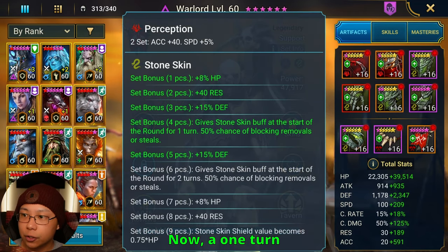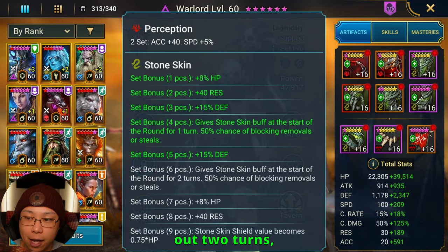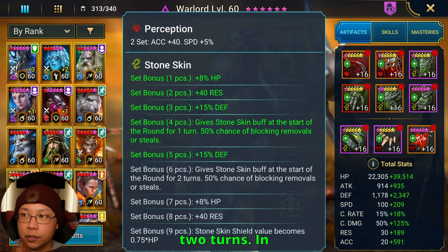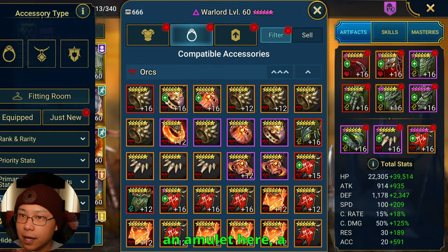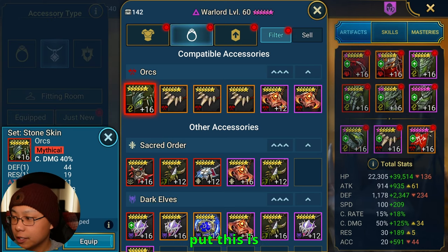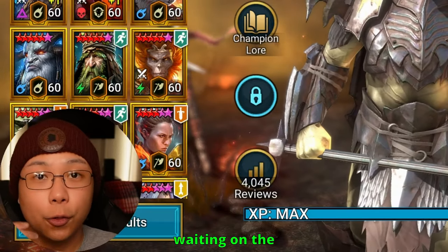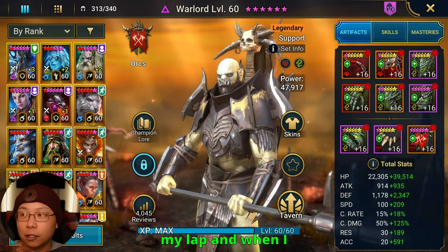One turn of stone skin is going to do just fine, but if you can bang out two turns, I would. I do have a stone skin amulet here, but the reason I don't want to put it on is because I'd be missing out on 44 points of accuracy, and I kind of need that. So I'm waiting on the right stone skin piece to fall on my lap.